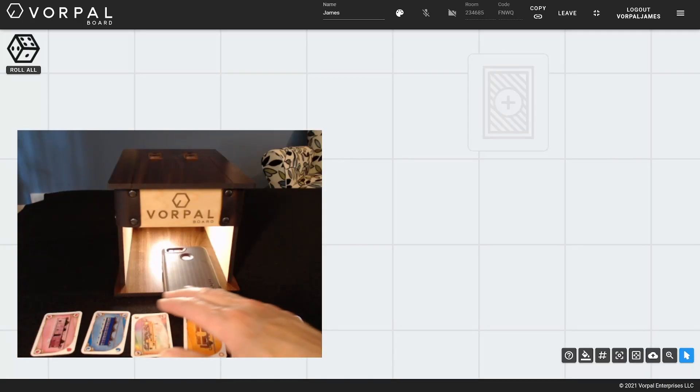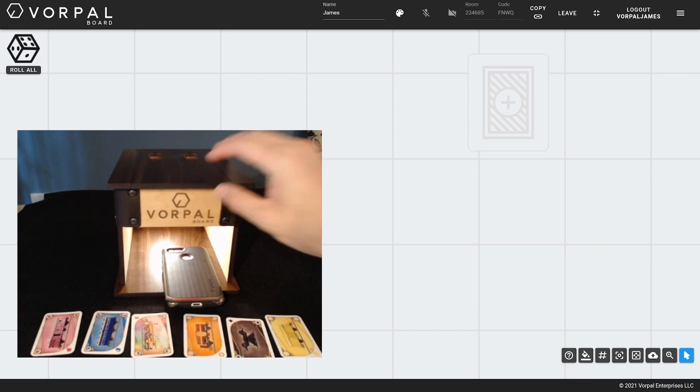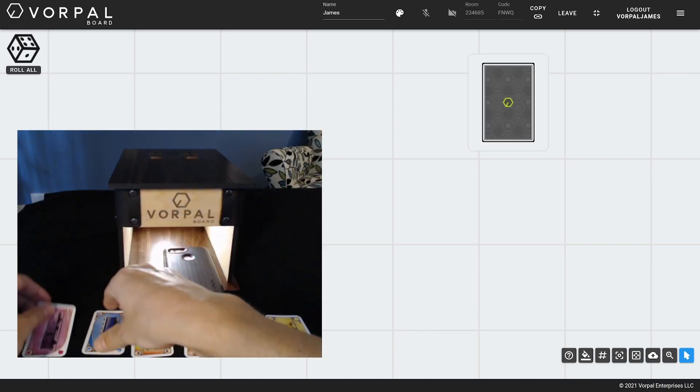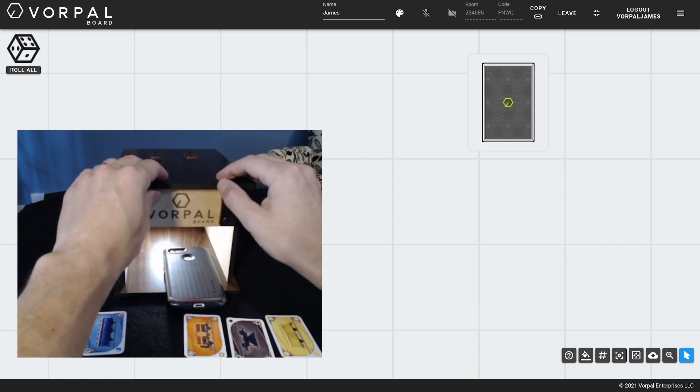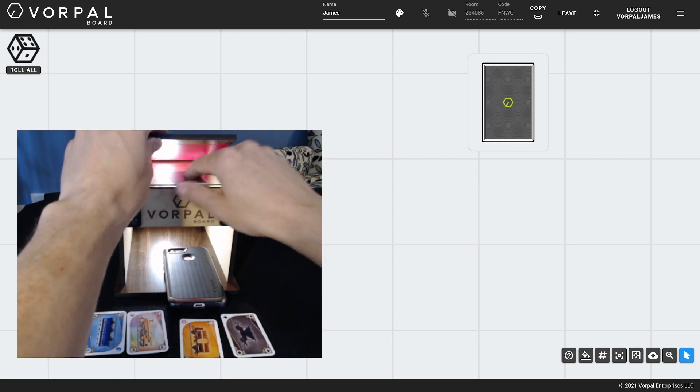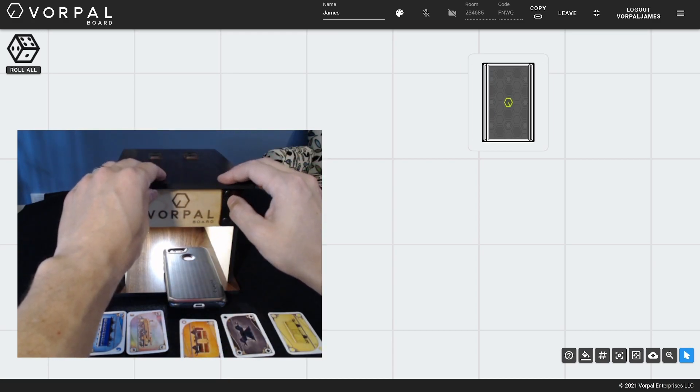Ticket to Ride has a relatively small number of unique cards, so the first thing I'll do is scan those in using the component scanning box, so that remote players can draw and maintain their own hands of tickets and train cars. You only need to scan in each unique card once. We'll create copies when building the deck. For more information about scanning components, check out our tutorial video link.